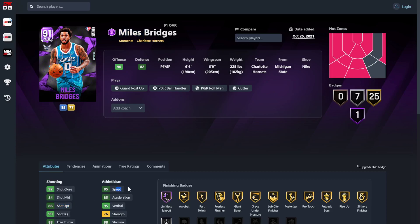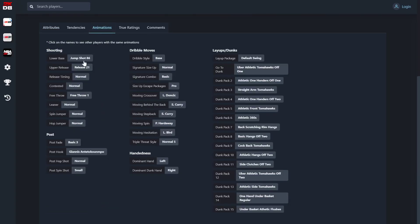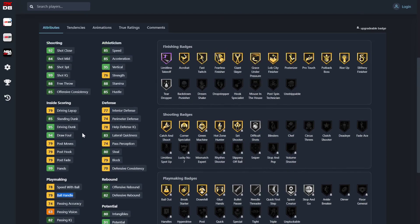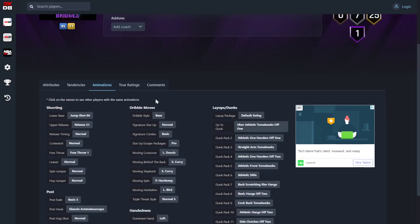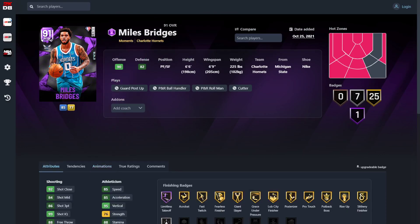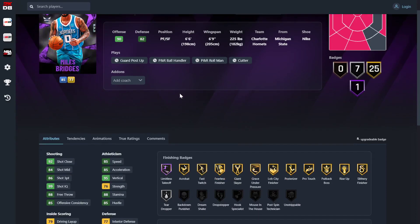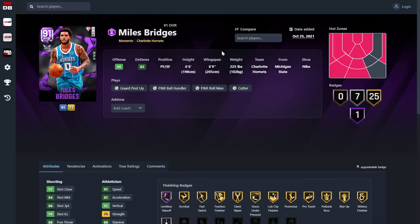Miles Bridges — 86 three-ball, 85 speed, 85 acceleration, 83 lateral, 95 driving dunk. That's some good shooting badges. He's pretty good as well — 6-6, 6-9 wingspan. Gold Deceptive, Gold Hustler, Gold Chasedown Artist. He's got 79 ball handle. Comparing him to the free Miles Bridges card — he is plus 10 speed, way up in three-ball, plus 23 lateral, plus 10 driving dunk. They're not even on the same stratosphere. That Ruby Miles Bridges is way worse than I remember him being.